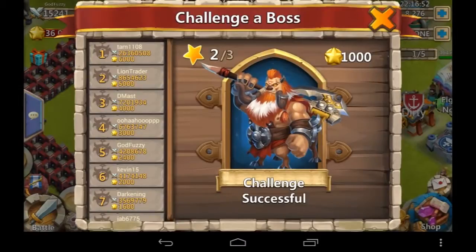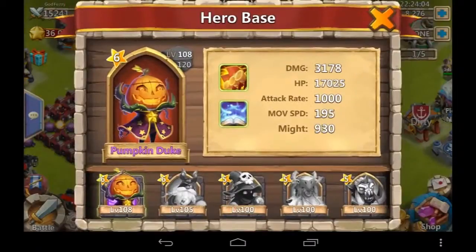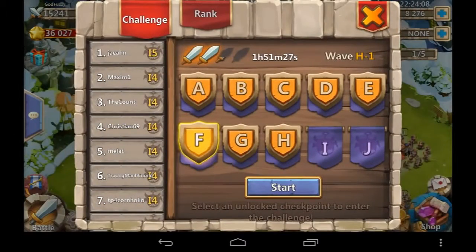I only showed you a couple quick attacks, but you can see it there — 26 million damage by Tam. Lion Trader did great too, D-Mast, U-Ha-Hop got busy, myself number 5, Kevin 15, Darkening, and then Jab. We took that boss down, and I think tonight was our fastest ever — about 13 to 14 minutes.